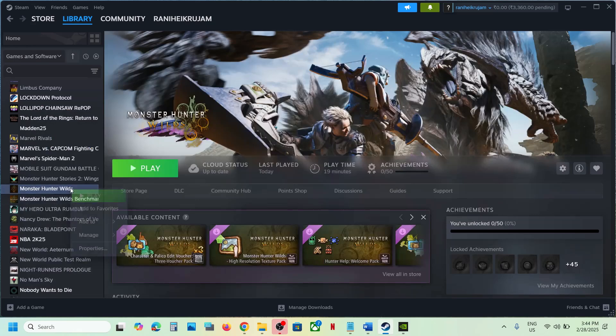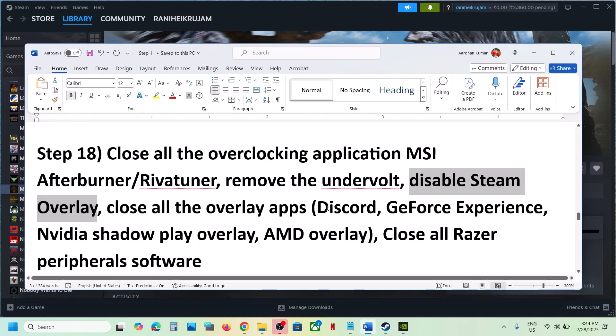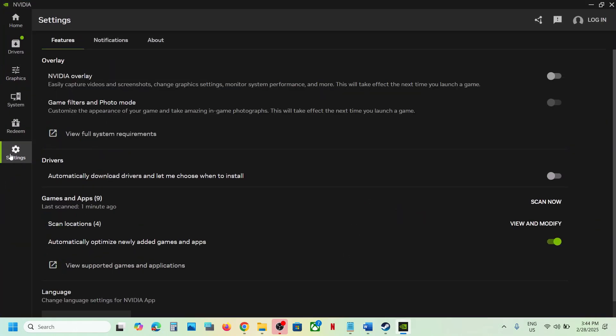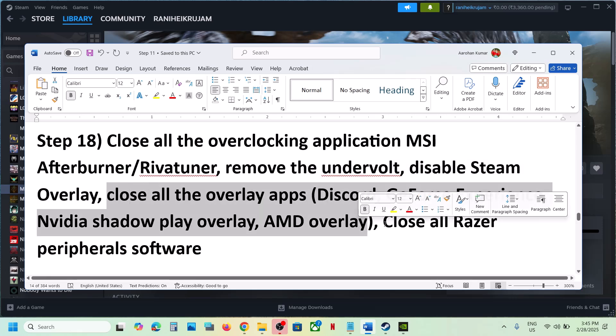Disable Steam overlay: go to Steam, right-click the game, select Properties, and turn off Enable the Steam Overlay While in Game. If you have Discord running, go to Discord Settings and turn off the overlay. In the NVIDIA app, go to Settings and turn off the NVIDIA overlay. Close any other overlay applications as well.